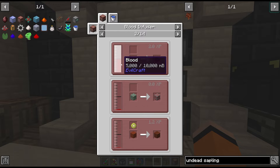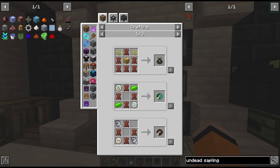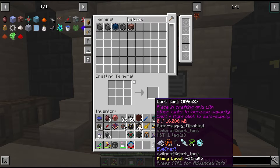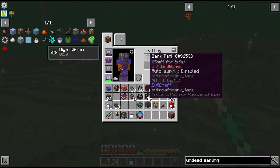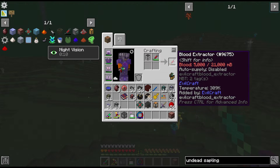This block takes Evilcraft blood as fuel and is used to make various different recipes. We will have to automate it though. It looks like we need this for the next tier of leather, but first we need to make the promise acceptor which takes a full tank of blood. The quest gave us this dark tank which I think fills alongside the blood extractor.